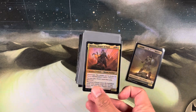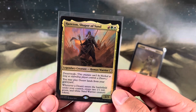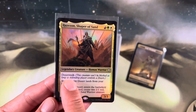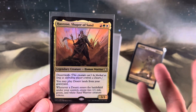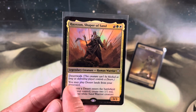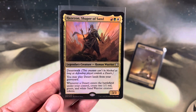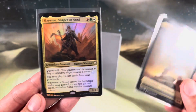But this is our commander - Hazazon, Shaper of Sand, right there. Naya commander, red, green, white, legendary creature, human warrior. Desert walk: this creature can't be blocked as long as the defending player controls a desert, which is very extremely rare but could happen. Scavenger Grounds is a desert.